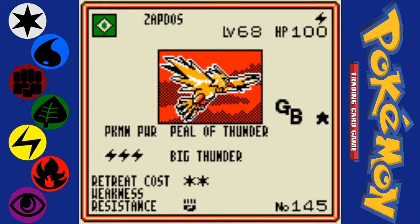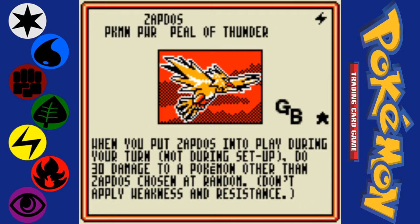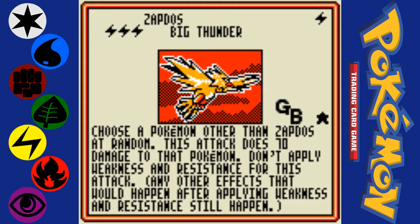Let's look at this Zapdos, because I think it's a pretty interesting card. When you put Zapdos in play, do 30 damage to a Pokemon other than Zapdos chosen at random. So that could be your opponent's, or that could be your own. And its attack, Big Thunder, is basically the same thing, but does 70 damage.